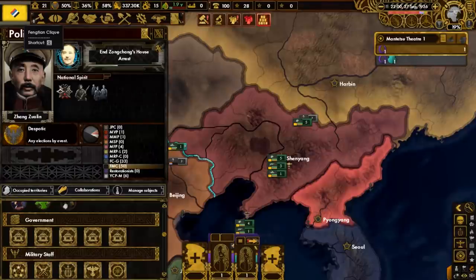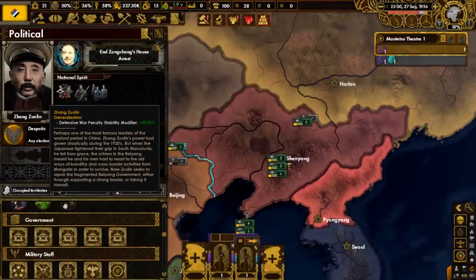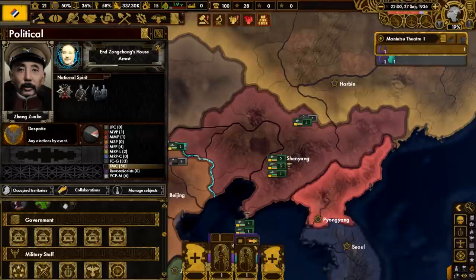Mantetsu's future has been decided. The country's name has become the Fengtian clique. We've got a new flag, and Zhang Zuolin has become the country leader, coming with his own trait called Generalissimo. Historically, Zuolin was a bandit soldier and warlord. By the early 1920s, he was the supreme ruler of all of Manchuria and led the Fengtian clique. He was nicknamed the Old Marshal, and throughout the second decade of the 1900s, fought other Chinese warlords. He even captured Beijing at one point, but was later pushed back by the Kuomintang. In 1928, he was assassinated by the Japanese, and his death would help pave the way for Japan's later invasion of Manchuria.